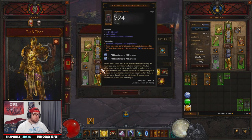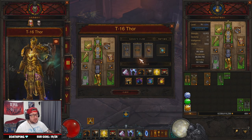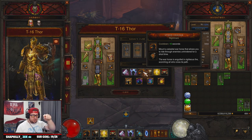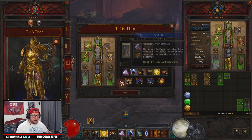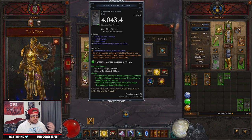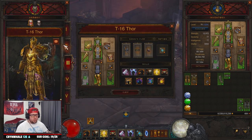Even though we're already crazy fast with Steed Charge, the Warzechian Armguards make us even faster. I opted for Hexing Pants of Mr. Yan — your resource generation and damage are increased by 25% while moving and decreased by 24% while standing still. The whole idea of this T16 build is to never get off Steed Charge. Every time it finally cools down, you hit it again; there should be non-stop permanent uptime. Our weapons are the Norvald's Fervor set, which gives us cooldown reduction on Steed Charge so we can use it non-stop, along with increased damage.